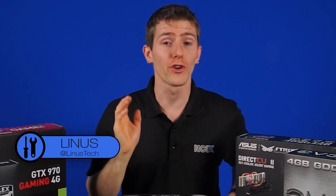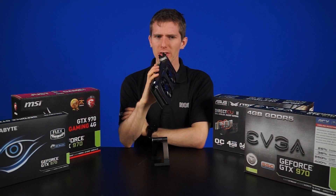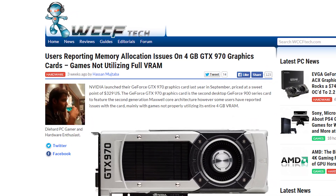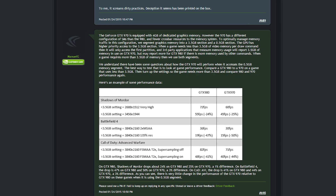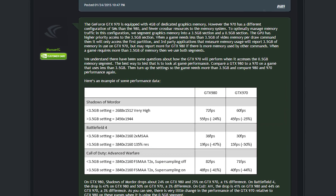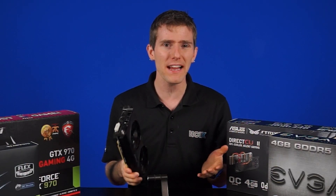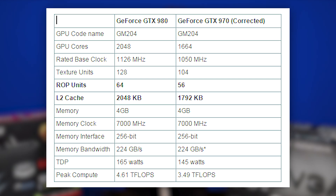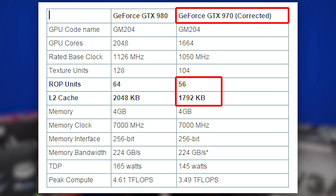In the unlikely event that you're unfamiliar with this whole thing — basically, NVIDIA released the GeForce GTX 970 with 4 gigs of video memory. But 970 owners started noticing that their game's VRAM usage would either top out at 3.5 gigs, or performance would degrade significantly when it went above that amount. Then an NVIDIA rep came out and said the 970's VRAM is actually divided into two chunks: a 3.5 gig chunk and another 500 megabyte chunk. It was also revealed that the specs originally given to the press were inaccurate — instead of 2 megs of level 2 cache and 64 ROPs, the card actually had 1792 kilobytes of level 2 cache and 56 ROPs.